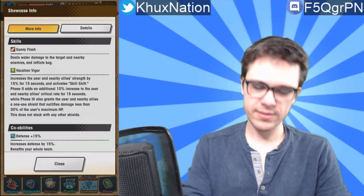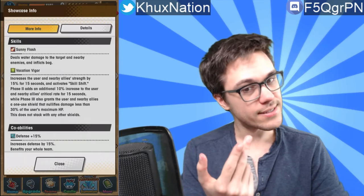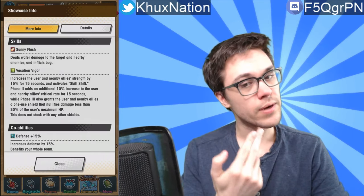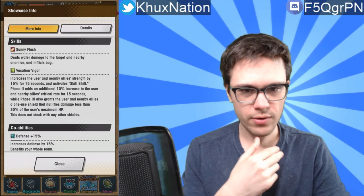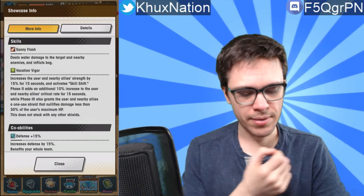Her second activated ability is Vacation Vigor, which increases the user and nearby allies' strength by 15% for 15 seconds — already a decent thing. Activating skill shift to Phase Two adds an additional 10% increase to the user and nearby allies' critical rate for 15 seconds, while Phase Three also grants the user and nearby allies a shield that nullifies damage less than 30% of the user's max HP. This doesn't stack with other shields.